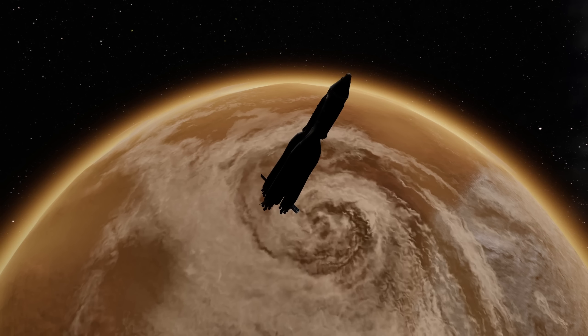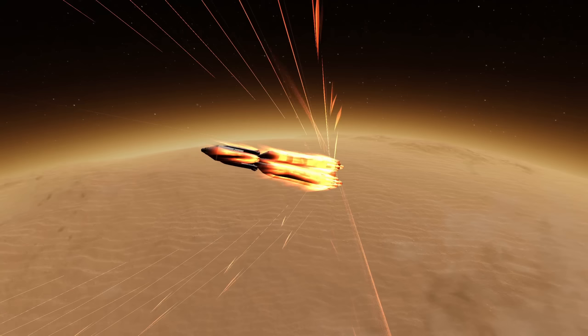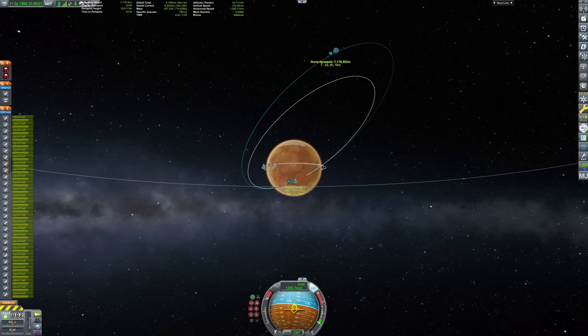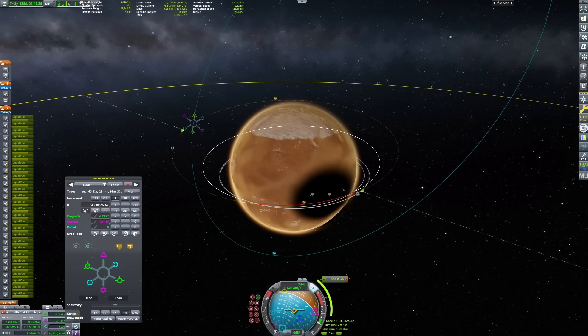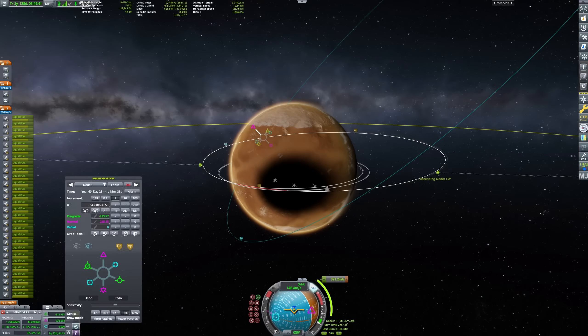Thanks to the atmosphere of this planet we can use the aerobraking maneuver, using atmospheric friction to slow us down — this time in a little bit of an inclined orbit which is not as nice as I would have liked, so I had to do some adjustments, but it was all good and we arrived where we wanted to be.